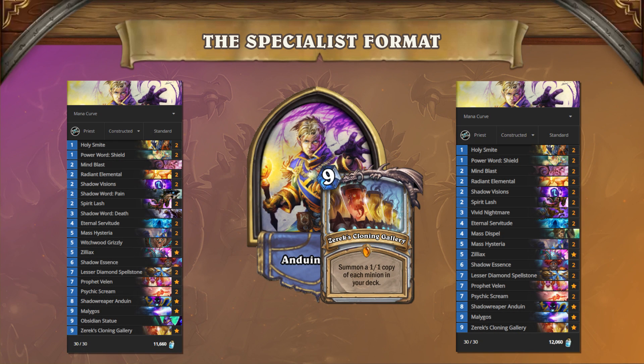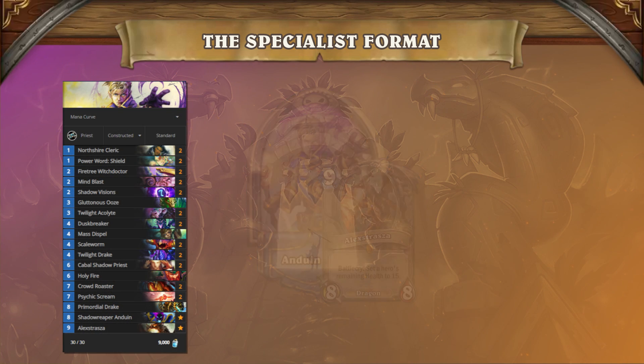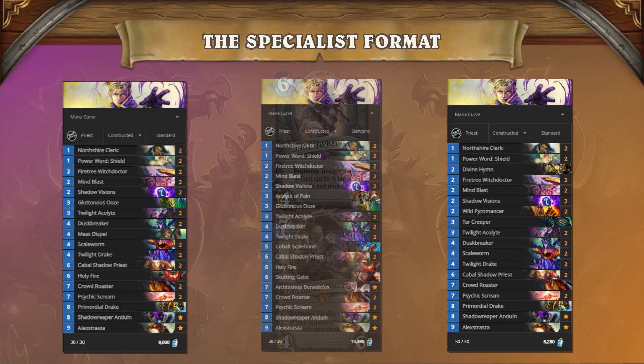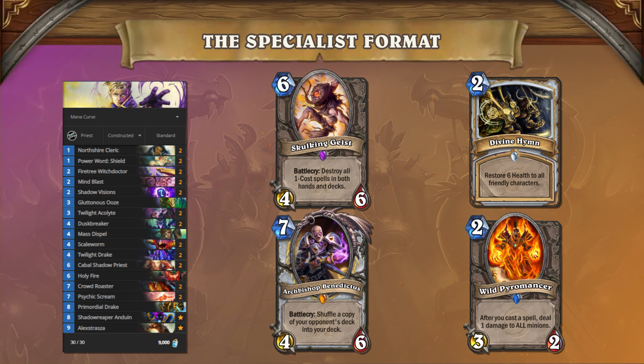Priest has shown itself to be a contender for one of the better non-Hunter classes to bring to Specialist. The Cloning Gallery archetype of Priest showed up early on in the Masters qualifiers, but has quickly fallen by the wayside due to its poor Midrange Hunter matchup. Control Priest, however, has risen to the top of the Specialist meta specifically because it can build its primary deck to be good against Hunter. The most common ways to build the secondary and tertiary decks are to design one to beat Odd Warrior and to make the third deck better against aggro decks.